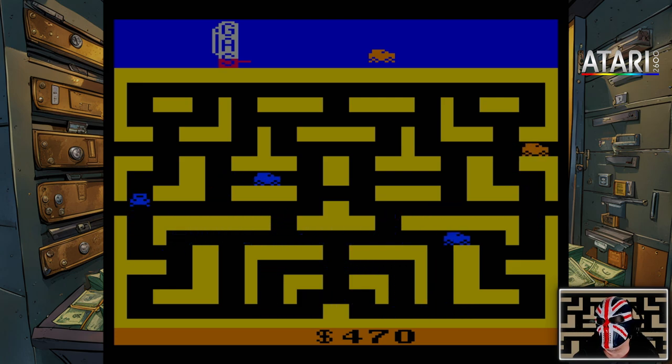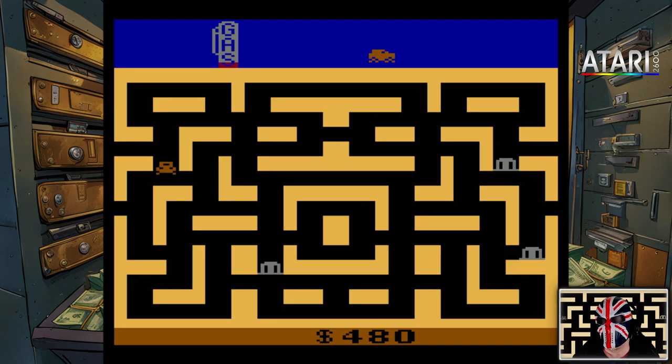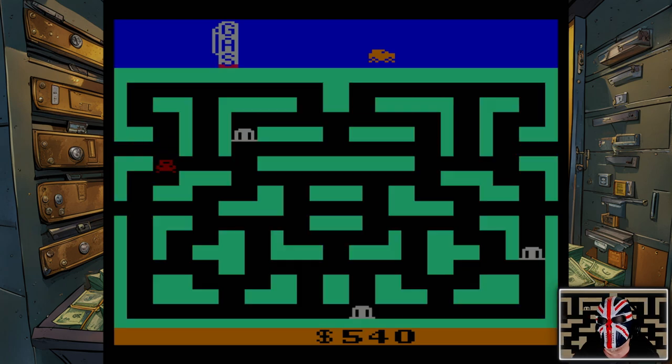So you go up that way, that way, that way, that way — and the banks are back again. What kind of strange world is this? This is like Google Maps gone wrong. We're not going to cheese it though — we are going to play properly. We have to play properly. Even though, for once on the Gentleman's Pixel Club, we have found a way to game the system for a high score — it somehow feels wrong.